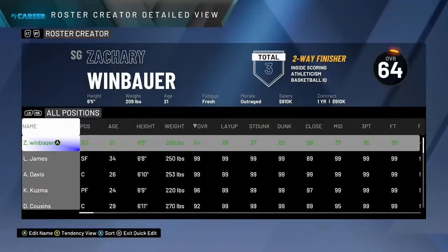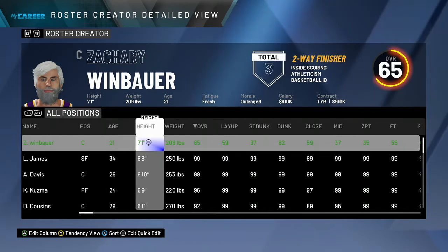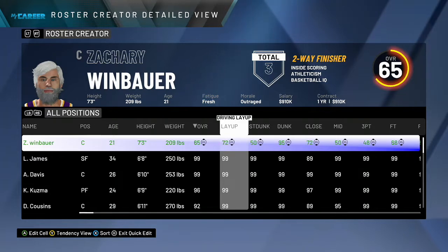Click Start, click OK. First you want to change his position to Center and make him 7'3". Then click A until your entire bar going sideways is glowing, then hold the right joystick up until your stats say 99 each.